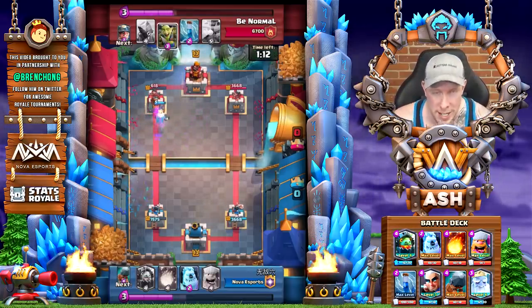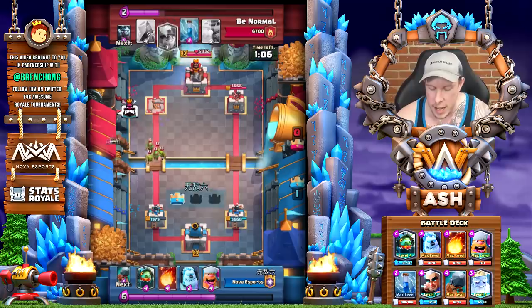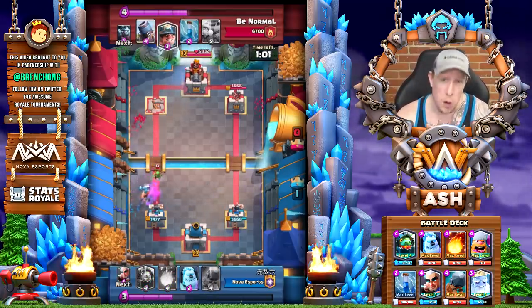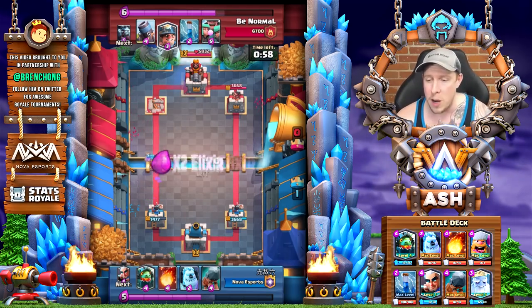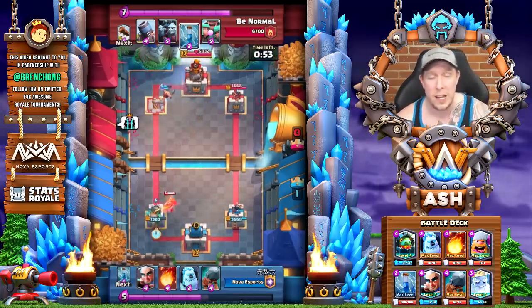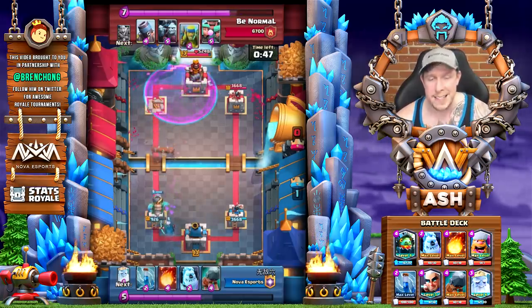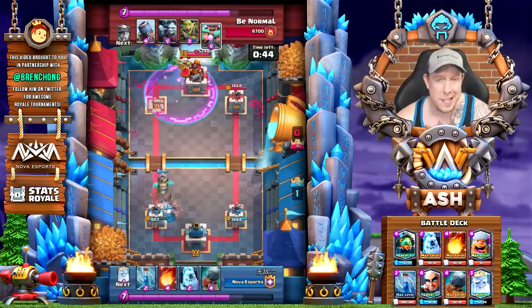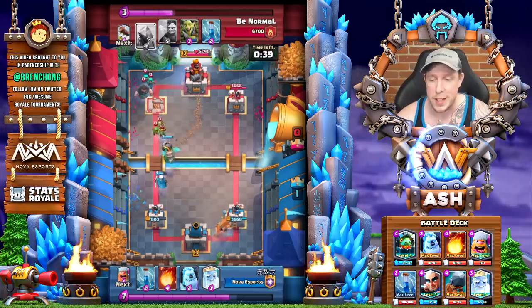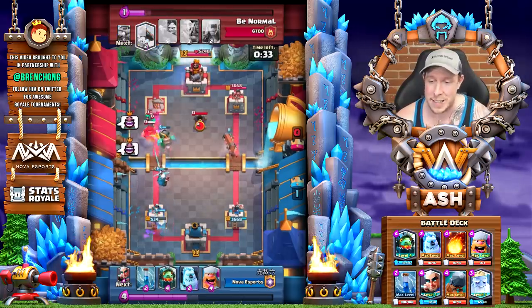There's definitely a speed component to the Magic Archer, just because of that fast fire rate. Sometimes the opponent will panic, and we're able to really get a lot of value out of him. Already before double elixir time, we're able to take down that left tower. In this matchup it's pretty easy — the opponent doesn't have that big spell. But even though they don't have that Fireball, it doesn't mean we're always just going to play the Magic Archer in the back unless we're cycling and defending at the end of the match when we already have the lead. That was our first and only Magic Archer you'll see played behind the King Tower in today's video.